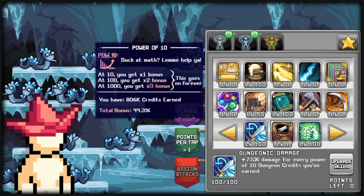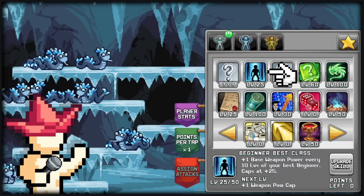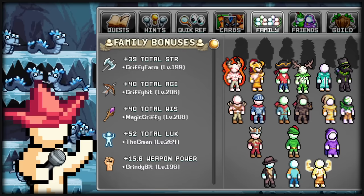Two-star talents you want to pick are Dunjonic Damage from the party dungeon shop, which gives damage percent based on how many credits obtained, and Beginner's Best Class, which gives you weapon power based on your highest level beginner — which is a journeyman or a maestro. Family bonuses are great for base stats. Each one from the first job advancement: weapon power from Barbarian, and total damage percent from Blood Berserker.